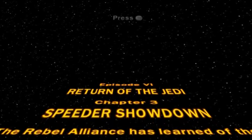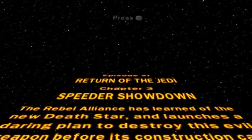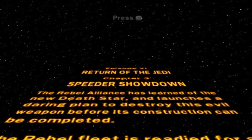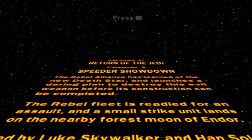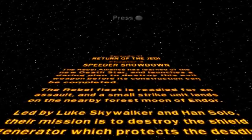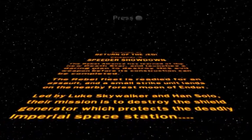The Rebel Alliance has learned of the new Death Star and launches a daring plan to destroy this evil weapon before its construction can be completed. The Rebel fleet is readied for an assault, and a small strike unit lands on the nearby forest moon of Endor. Led by Luke Skywalker and Han Solo, their mission is to destroy the shield generator which protects the deadly Imperial Space Station.